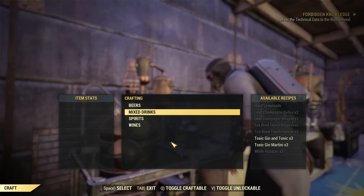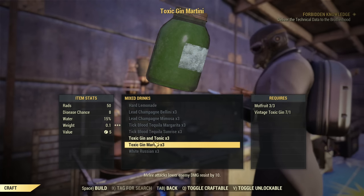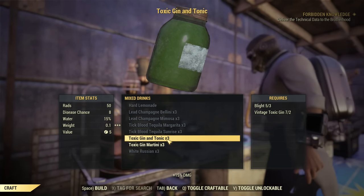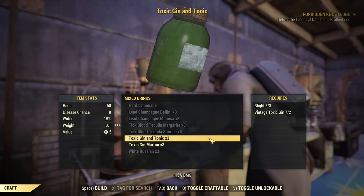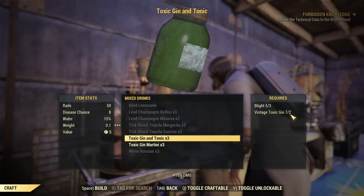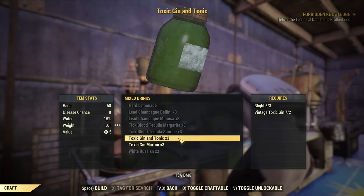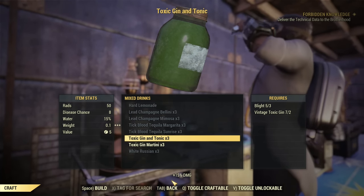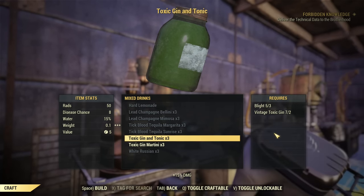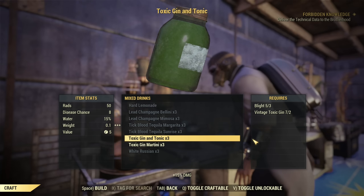Under mixed drinks, there are two new drinks by default — you don't need a recipe for them. You just need Vintage Toxic Gin to craft them. First is Toxic Gin and Tonic. The good thing is you get one extra bottle: you use two bottles of Vintage Toxic Gin and get three bottles of Toxic Gin and Tonic. It doesn't give you the minus 10 to enemy damage resistance, but it gives you 15% bonus to your damage. It only requires Blight to craft, which is super easy to get — so you can slightly multiply your bottles.